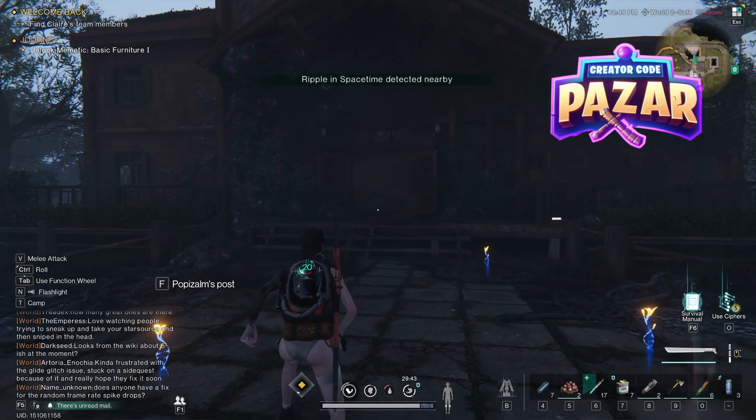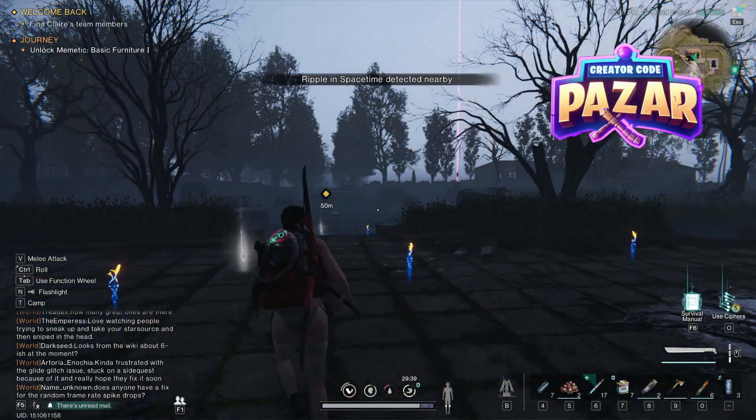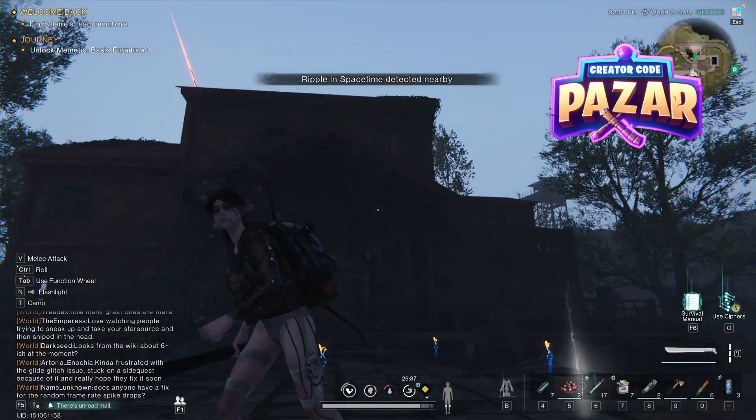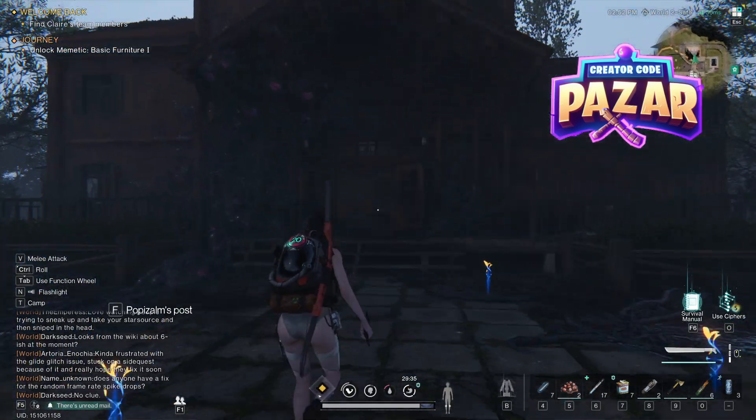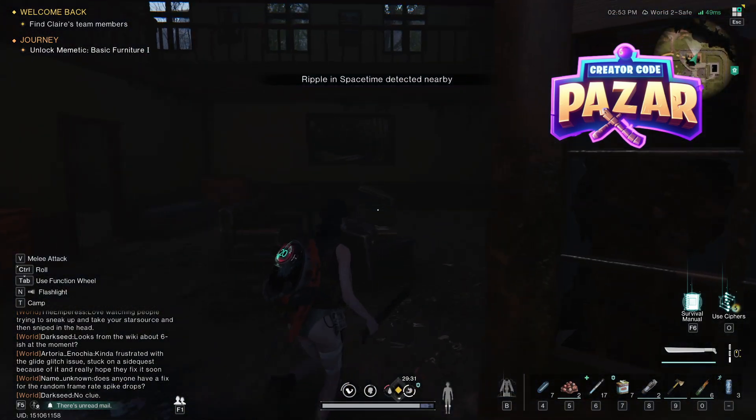Here's a quick guide on where to find the mystical crate in the Rotten Manor. Make sure you're at the Rotten Manor, then find the big wooden house. Once you go inside, there will be a gear crate right there.